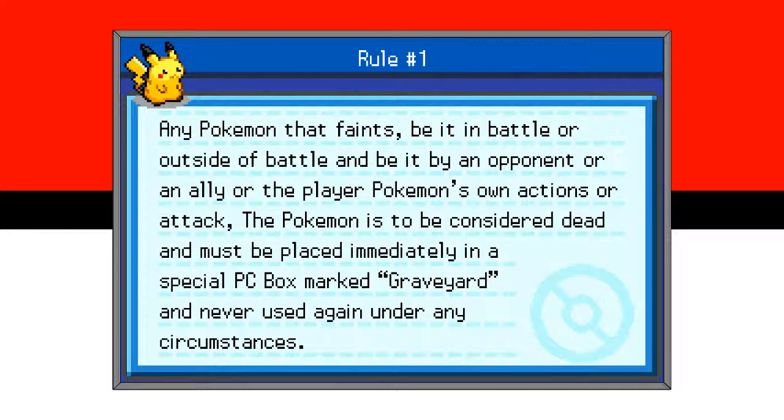Normally, you would release the Pokemon so you're guaranteed not to use it again. I like having archives and records of things, so there's going to be multiple PC boxes marked Graveyard where I'll store the dead Pokemon. That way I can go look at them. It's the same principle as releasing them — you're never using them again. It's the same emotional impact.